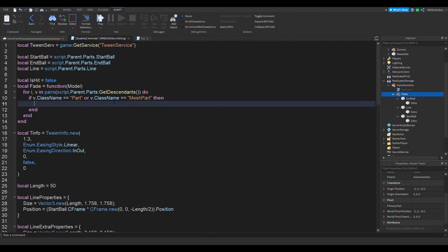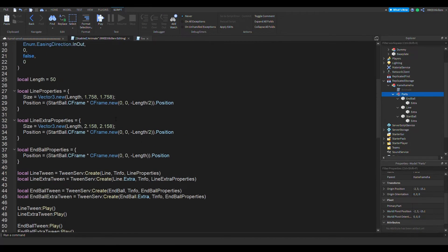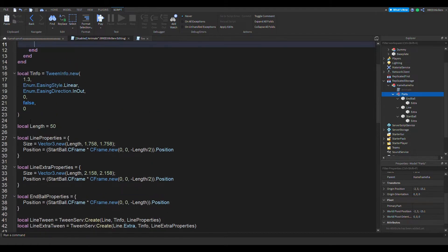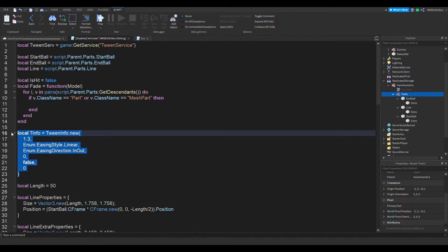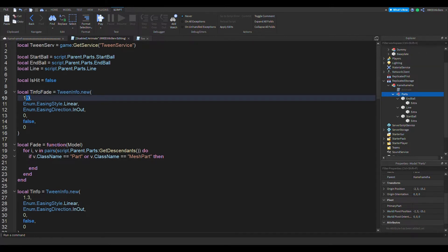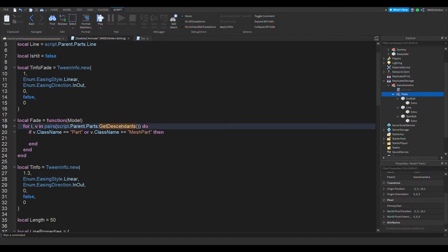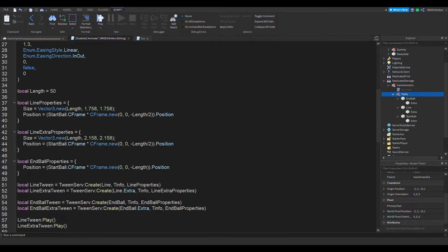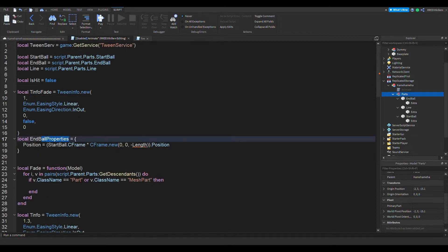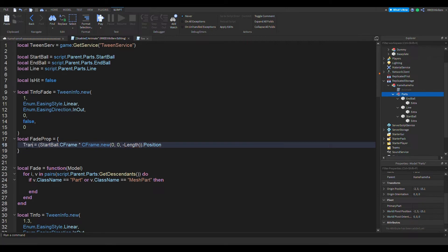We're also going to do one more thing: create a tween. Let's add another tween info — another t info. This is going to be the fade version, the fade t info. Let's see how long it will take to fade — probably about one minute. And we're going to make the fade properties: Transparency equals to one.